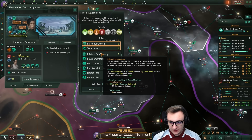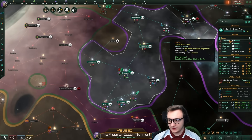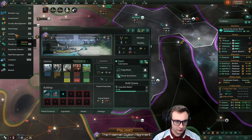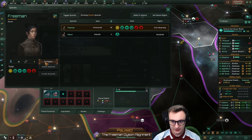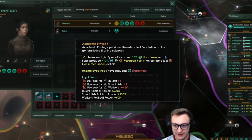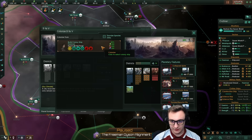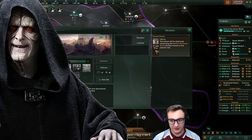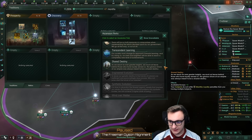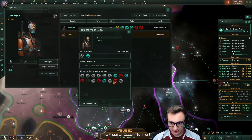Another civic slot — functional architecture might just be the best here. I'm going to switch over to consumer goods on our capital and make this planet an alloy world. That means we can afford to set our main species living standards to academic privilege, which gives us 10% more research points — going from 433 science to 461, more tech rush. With this relic world we could actually live on, but we're going to destroy it. Discovery's now finished, we get more research speed. We can go an ascension perk — the flesh is weak. We'll also change up our robots, make them quick to build and jack of all trades.